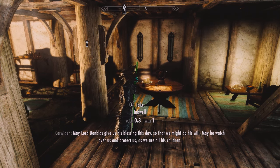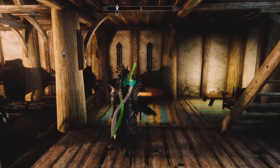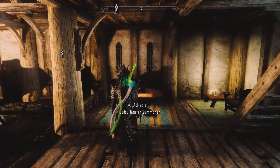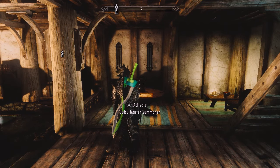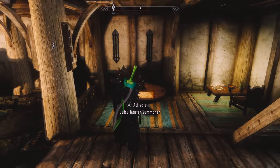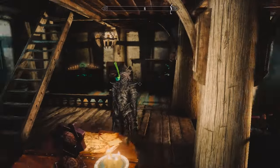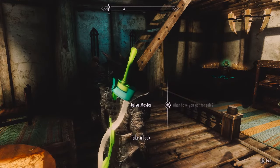Each mask has a hooded version and unhooded version, two food items — the ramen and food pills — and a Jutsu summoning statue, because there was a problem with the last update where the Jutsu Master would just disappear. So inside the house on the end table he appears.